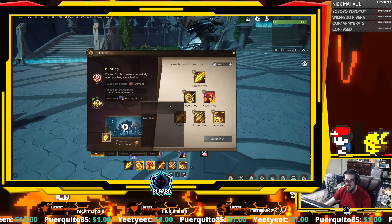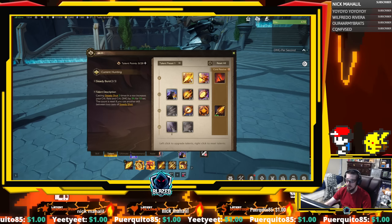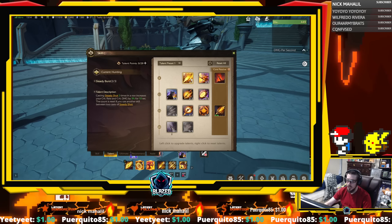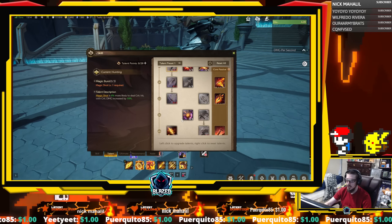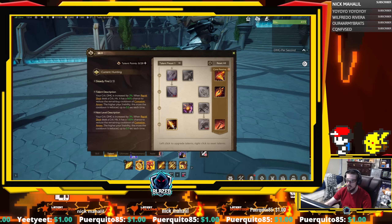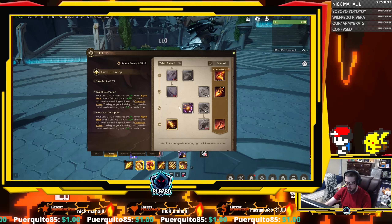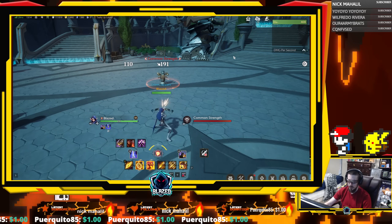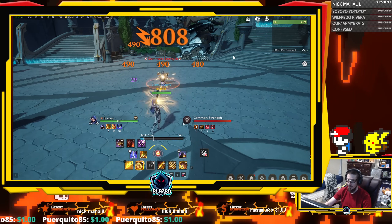Let's go into your talents. I pick up 3 into Steady Burst — casting steady shot 2 times in a row will increase your crit rate and crit damage by 3% for 10 seconds. We have this stacked with the talent that increases crit damage by 2% when rapid strike deals crit damage. So these two together with double 1 into our crit damage is now boosted, so now we can pop a 3.